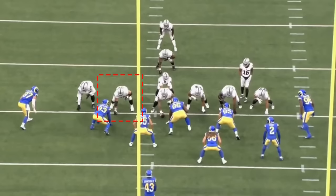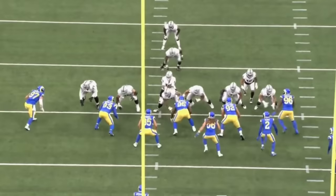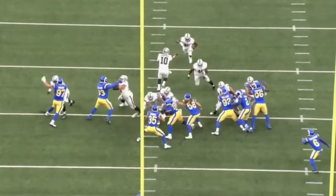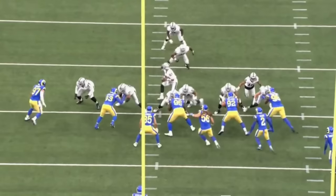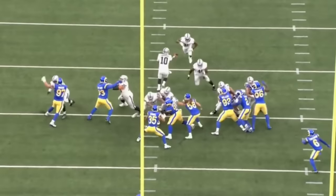The Raiders run ISO again, but this time to the right, so the block changes for Van Rotten. He has to set up to the inside at number 93 and push him over to the left, creating as much separation as possible. He does a really really nice job on this play. Munford has the same exact block — set up to the inside and block number 97 out to the left — but Munford doesn't do a good job; 97 gets right around him. That's part of why I think Munford isn't a starting caliber offensive lineman yet. Van Rotten does a much better job as the backside block here.